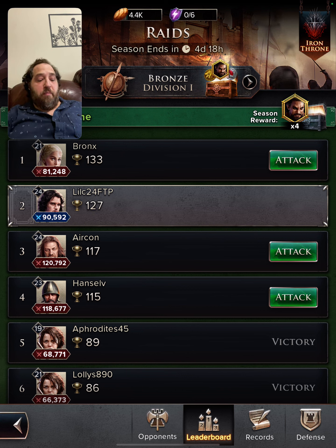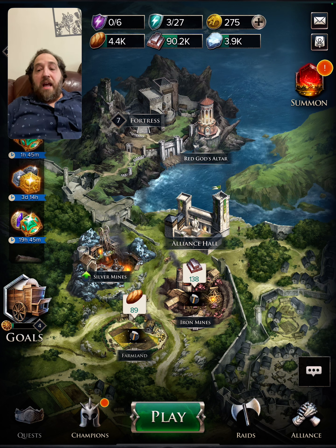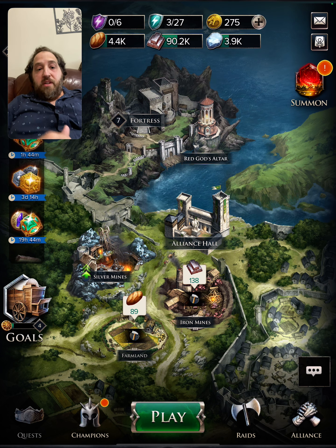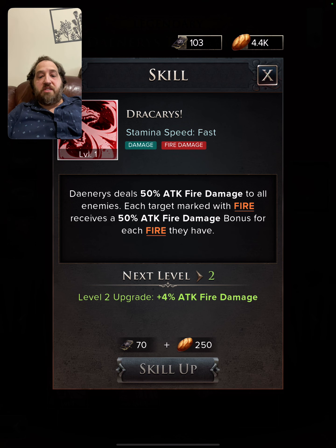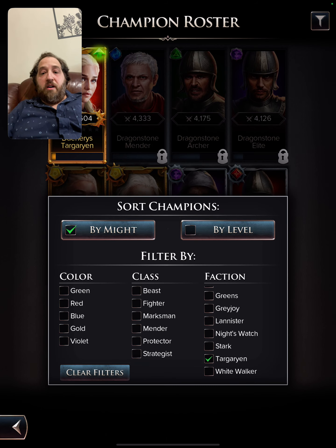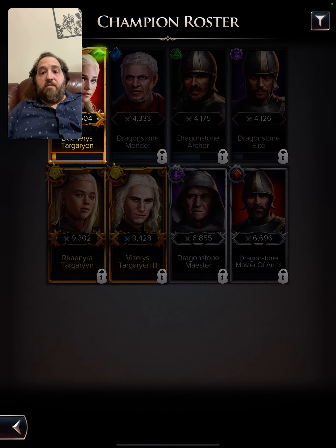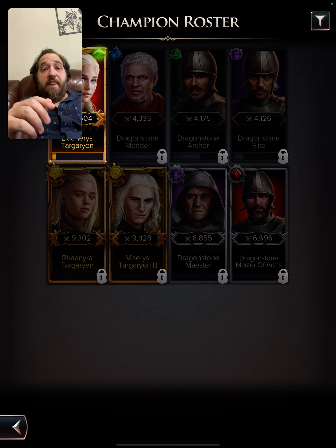Be patient because this is a long game — a marathon, not a sprint. It will take time to get where you want to be, but as you keep grinding and doing these events, you will get stronger. We don't have close to enough summons yet, but I did get Daenerys, who has a very fast AoE skill. If I go fire, I'll eventually get Rhaenyra in the egg event — she'll afflict fire and make Daenerys more powerful. Plus there's the Mender and the Maester for Targaryens available with free currency in the dragon event.